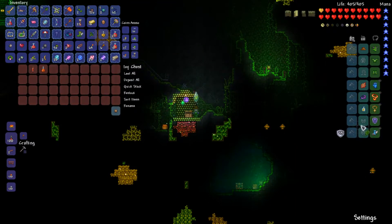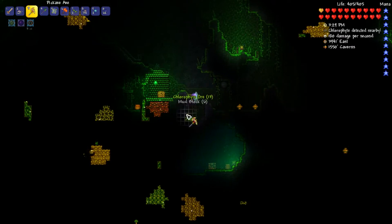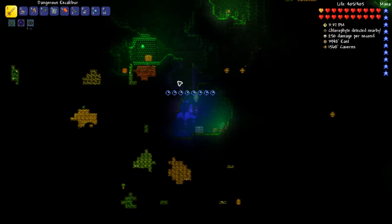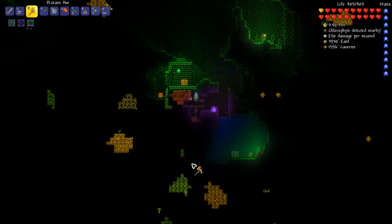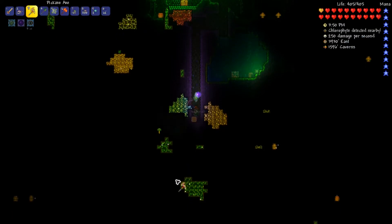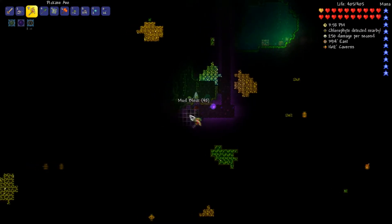Don't know if we have feral claws — we'll put them there might as well — and then we'll go get this water chest. Nothing useful. Let's go get this chlorophyte down here, might as well just mine more chlorophyte since we don't really have much else to do as we haven't found a Plantera's bulb yet or a hive, unfortunately, even though I would love to find one.